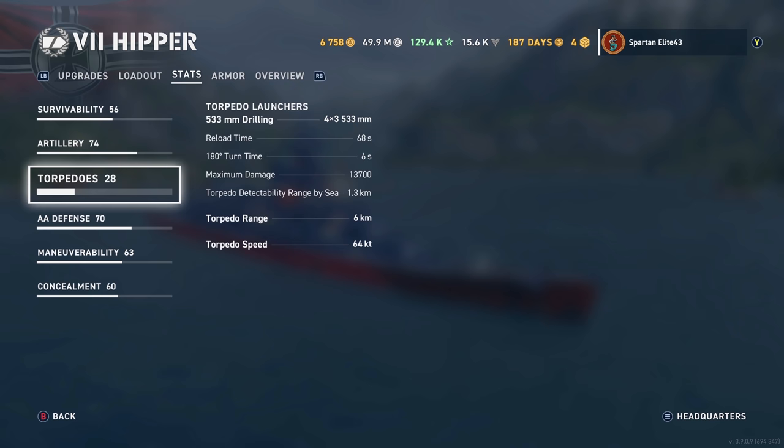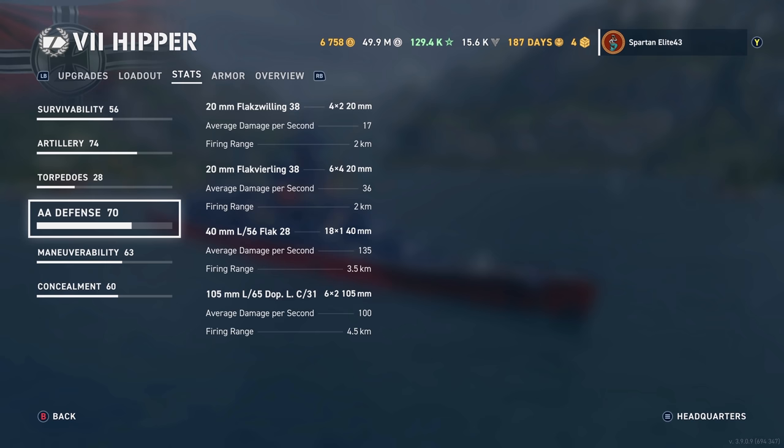For torpedoes, you have the 533mm drillings — 12 of those that reload in 68 seconds and do a maximum damage of 13,700. They have a 1.3 kilometer detection and reach out to 6 kilometers with a 64-knot torpedo speed. For AA defense, you have 20mm Flak Swilling 38s (8 of them, 17 DPS, 2km range), 20mm Flak Vierling 38s (24 of them, 36 DPS, 2km), 40mm L56 Flak 28s (18 of them, 135 DPS, 3.5km), and 105mm L65 Doppel C-31s (12 of them, 100 DPS, 4.5km).